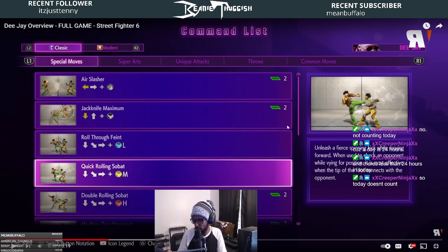Those are very specific moves — one is a space control projectile and the other is your anti-air, so it makes total sense those are locked behind charge. This character would probably feel closer to a shoto if he didn't have those. If Jackknife Maximum was just a normal DP kick and Air Slasher was quarter circle forward punch, he'd feel more like a shoto.